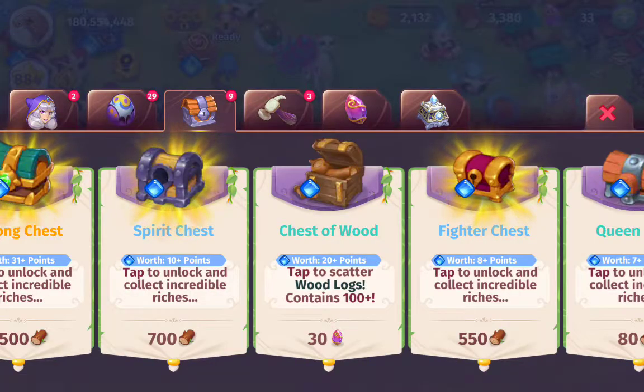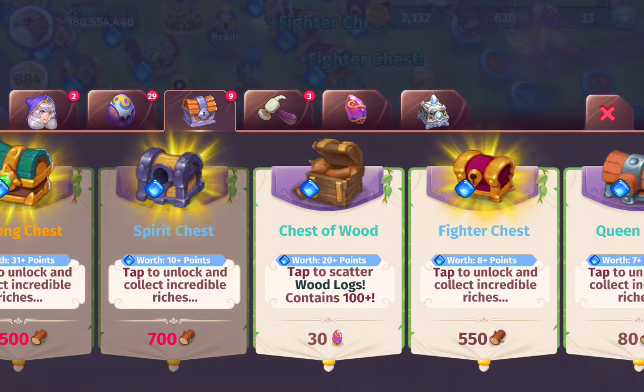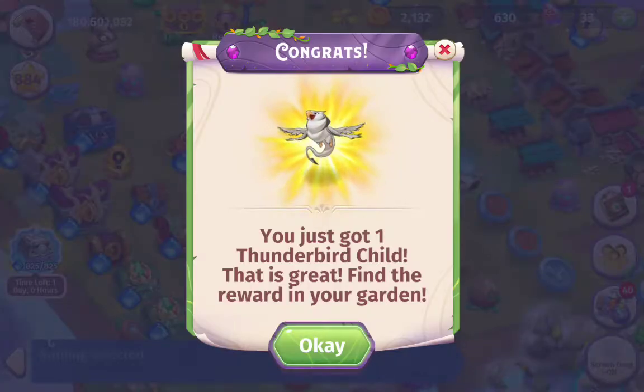I'm going to go buy some chests - the fighter chests. So that's one, two, three, four, five - we've got five fighter chests there. I'm going to do a merge with those and that should be it. You've got one thunderbird child - that's great. Find the reward in your garden.